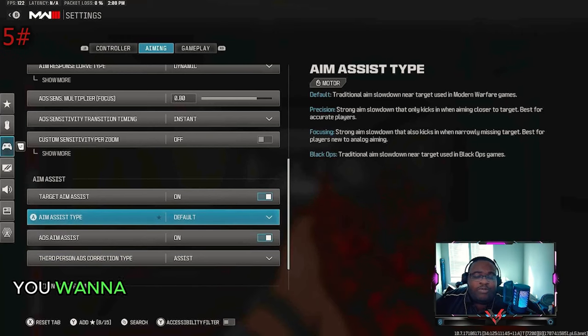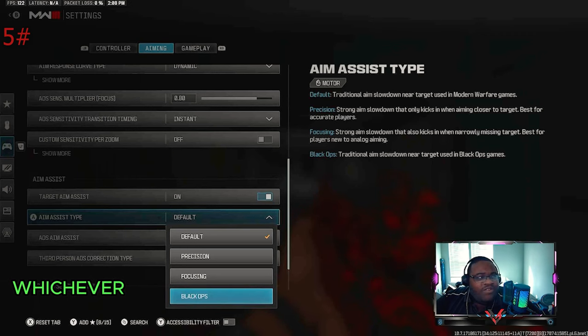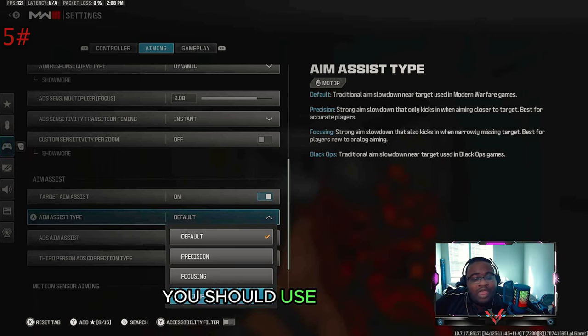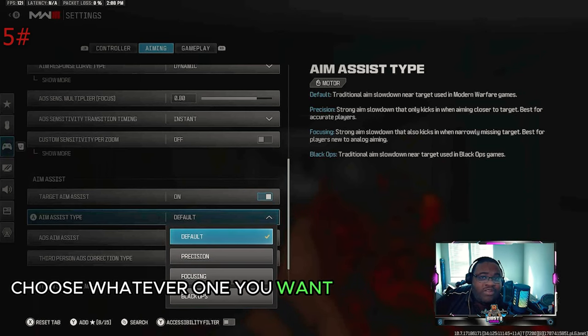For your aim assist type, make sure your aim assist is turned on. You can choose between Default and Black Ops — these are two of the strongest aim assist options in the game. Whichever one you feel comfortable with is the one you should use. Personally, I use Default, but some people love Black Ops. Choose whichever and head to the lobby.